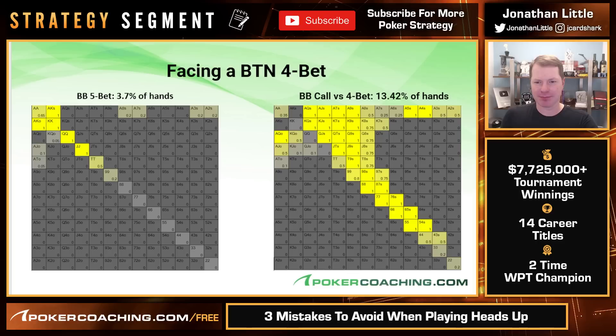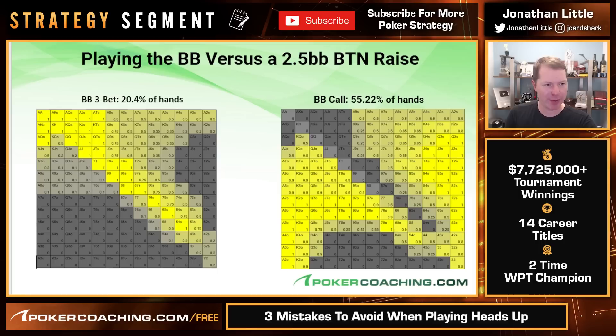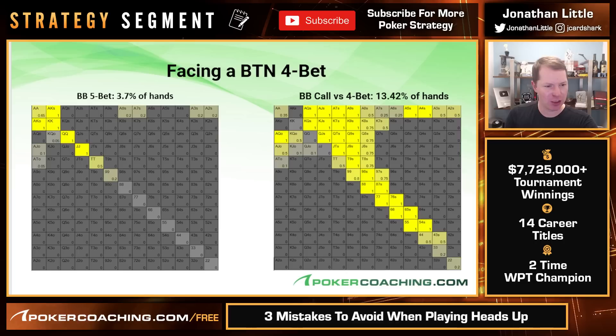We are calling pretty tightly in this spot. Remember, we are initially three-betting with a wide range, but we are calling only with decently strong hands because we're going to be out of position — out of position, you're going to under-realize your equity, and that forces you to continue with only very good hands. So when you three-bet with a bluff and your opponent four-bets you, you fold. We are calling the 23 big blind four-bet with lots of good strong suited connectors, suited big cards, some offsuit high cards — mainly ace-queen, king-queen, and ace-jack.